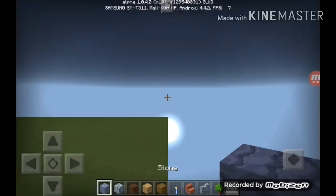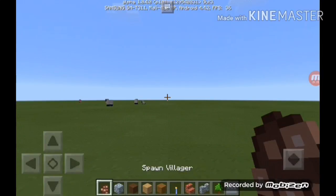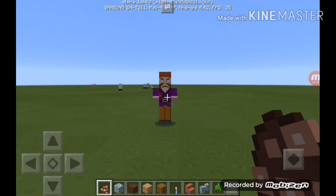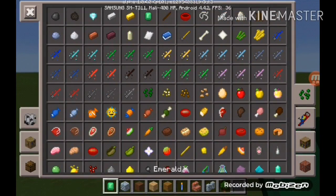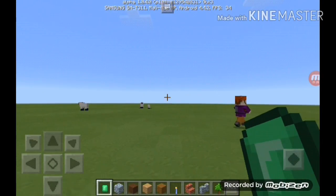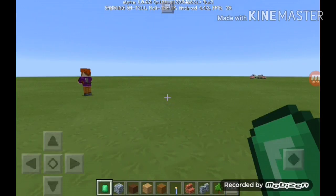First, spawn a villager. You can trade with the villager in Minecraft. After spawning, you need to find what items he wants — let's search for that block.